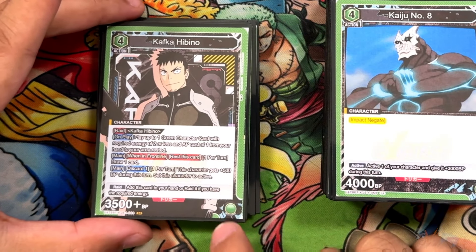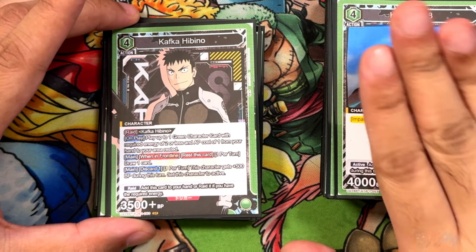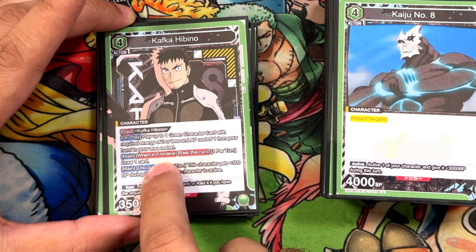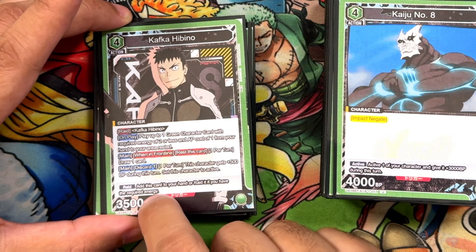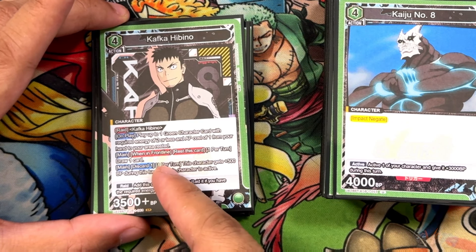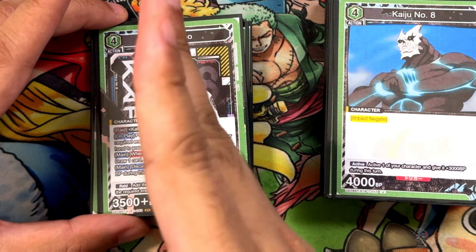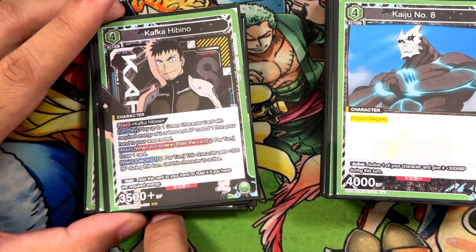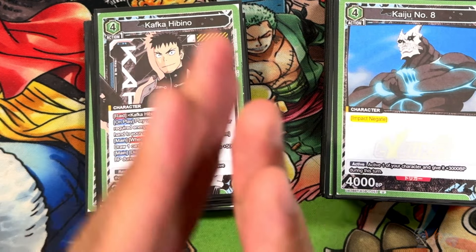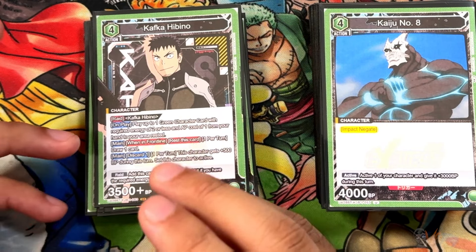Now we have the Kafka Hibino raid card — four costs. On play: play one green card that's two-or-less from your hand rested, which is really good for swarming the board. When in the front line you can rest this card to draw one. You might think resting it is bad, but you can discard one card to bring it back active. So every turn this stays on the field, including the turn you summon it, you can rest to sift and then discard one to bring it back up. It unfortunately doesn't remove anything from the opponent's board, but it helps you sift for Kaiju Number 8s.